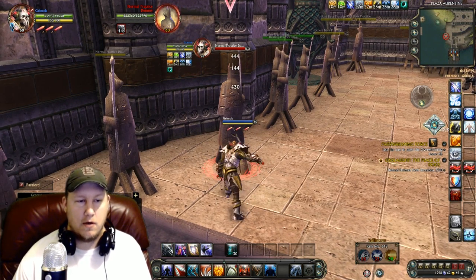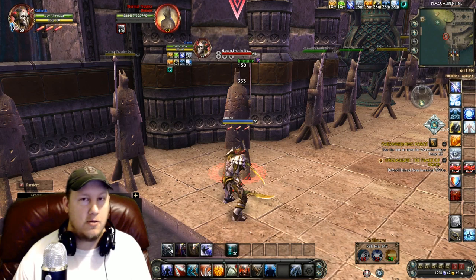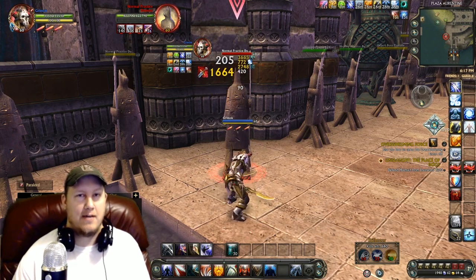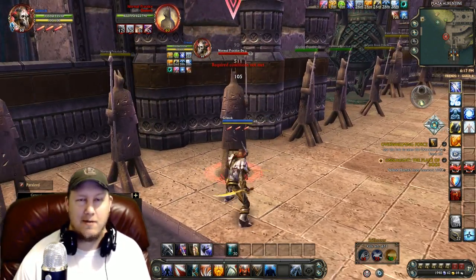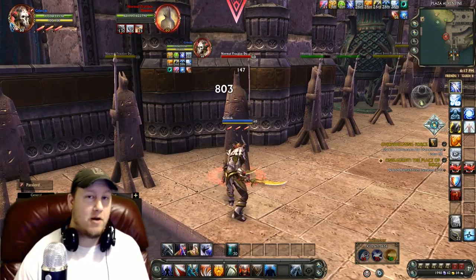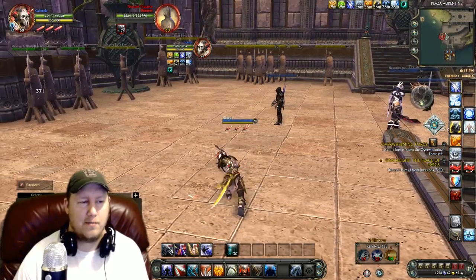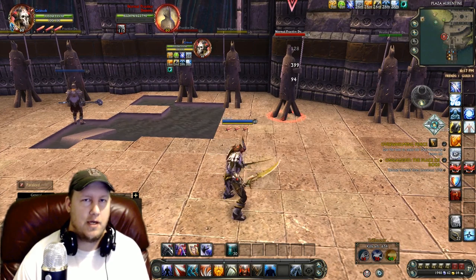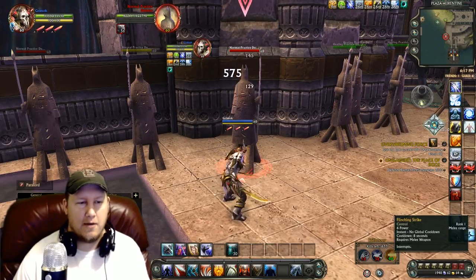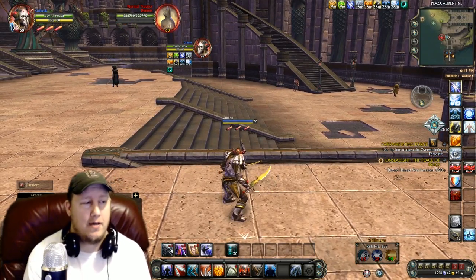After they use Break Free, go ahead and debilitate them right afterwards — that's going to make them basically your victim for the next four to five seconds. Pop your stun, let them use Break Free, then pop your debilitate and burst burst burst, because they're at your mercy for those five seconds. They're most likely going to die right after that unless they're getting cross-healed. That's a perfect way to kill healers. Simple: builder, finisher, burst, stun to drain Break Free, then debilitate. And if they somehow get out, use Flinching Strike to interrupt them.